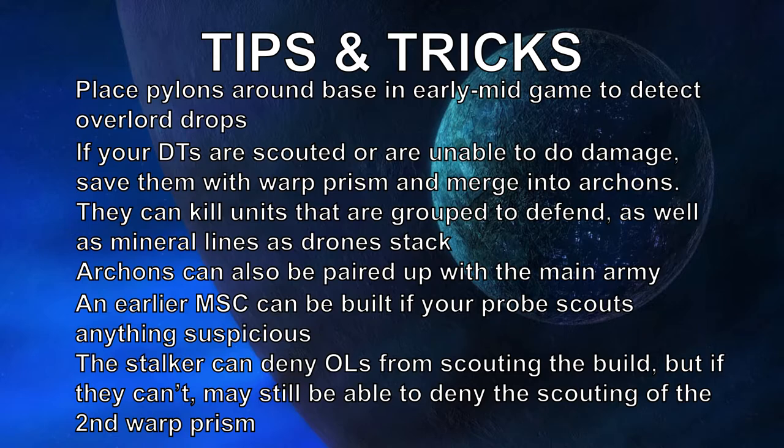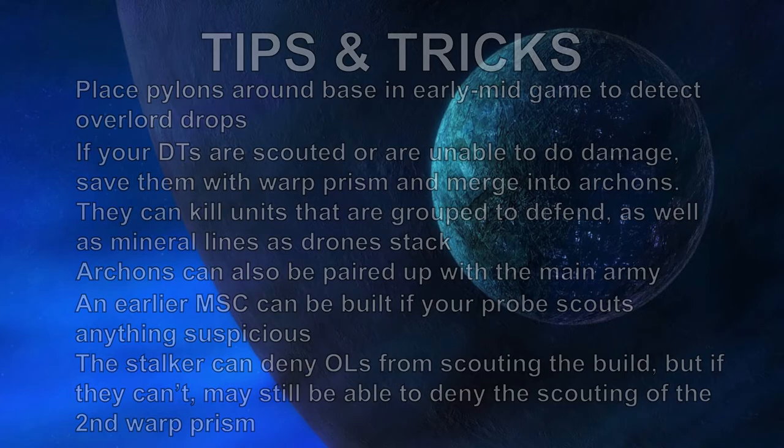Archons can also be paired with the main army a bit later on if you keep them alive. A Mothership Core can be built earlier if your probe scouts anything suspicious — this Mothership Core was pretty late here. If you see anything suspicious, like no natural, or even a late third, or a lot of units running toward you with your Warp Prism, definitely make the Mothership Core earlier. The Stalker can deny Overlords from scouting the build, but if it can't, the Mace will be able to deny scouting of the second Warp Prism. Generally Zerg is going to scout your initial build early — they see a Twilight Council and a Robo, and the Twilight Council isn't researching, so they know what build it is. But what they might not know is that it's going to be a second Warp Prism — that's really the twist on this build. Even if they scout both, if your control and macro are good and they don't try any surprising all-ins, it can still be a great opportunity to get a lot of harassment done. They can't be everywhere at once.